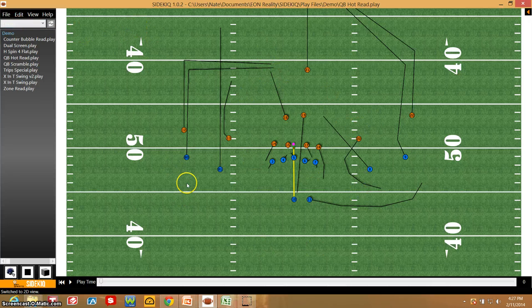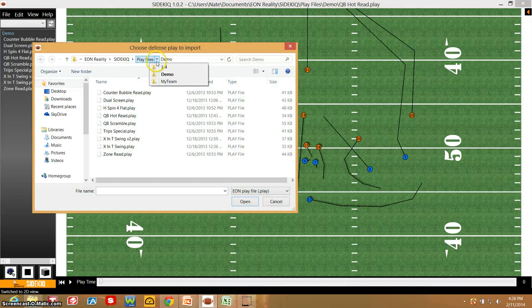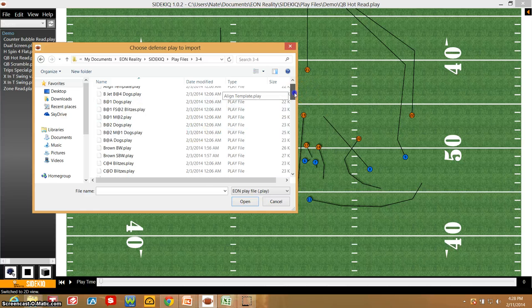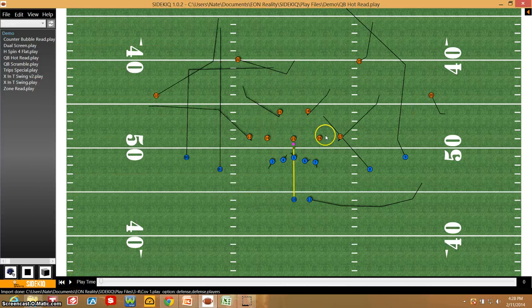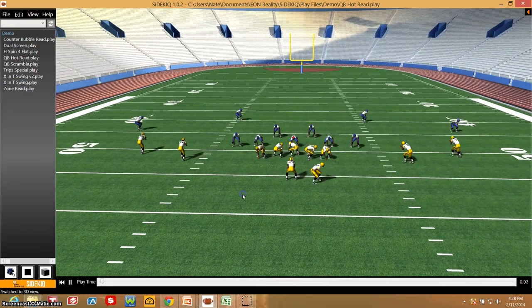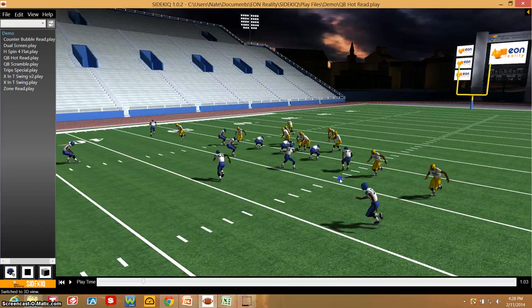So I can actually take this offensive play and bring in a different defense. I would import defense, formation, and path. Let's go into my files here and take a 3-4 defense — how about a 3-4 cover one. Now I have a 3-4 cover one. Again, I can drag the cursor along the bottom to show me where everybody will be at a specific time. Everything instantly rendered into 3D in real time based on those players' attributes. Again, unlimited camera angles — teach from any perspective.